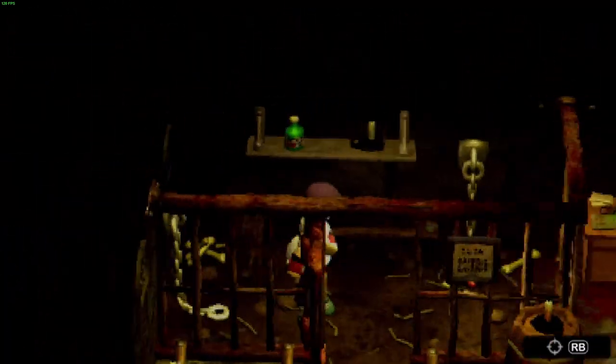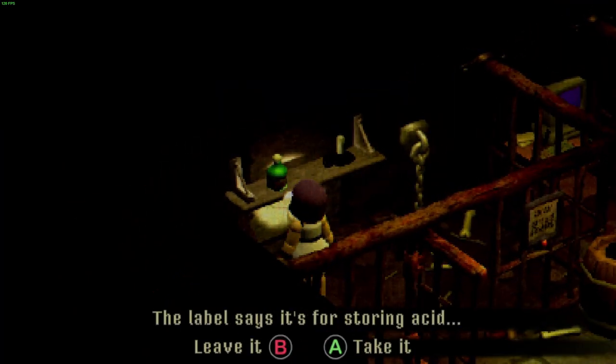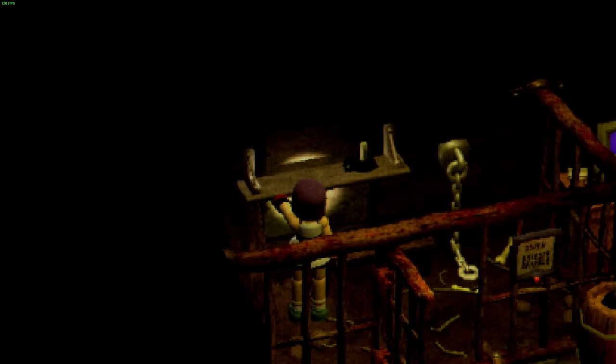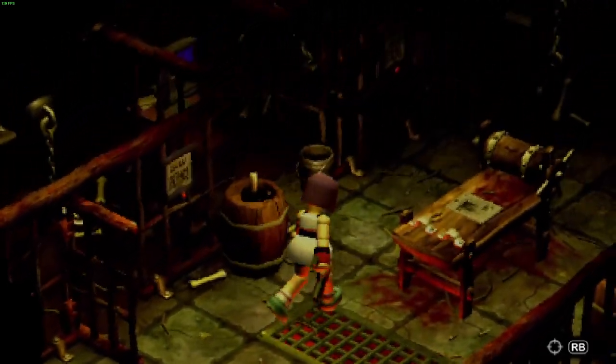If we go in here — I think this is the only one that you actually have to go into — we grab the antidote. And the label says it's for storing acid. We need acid, so we're going to be grabbing that.